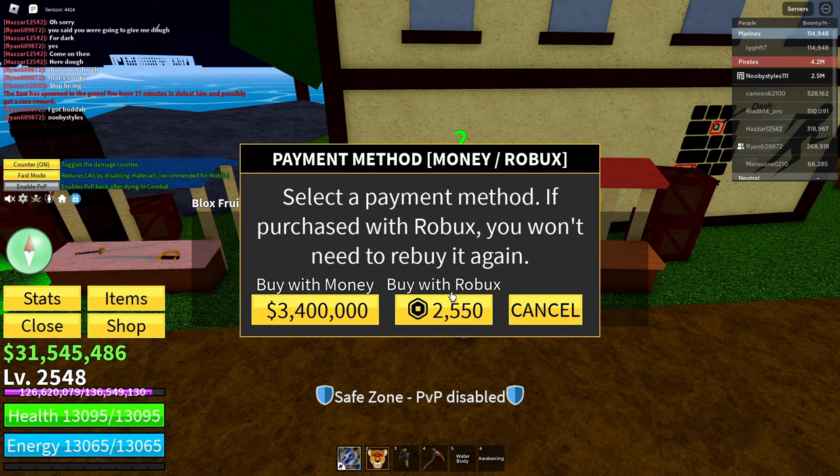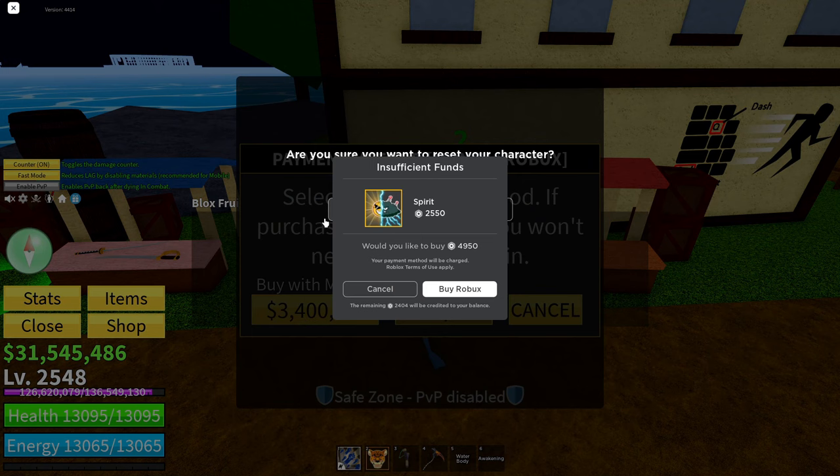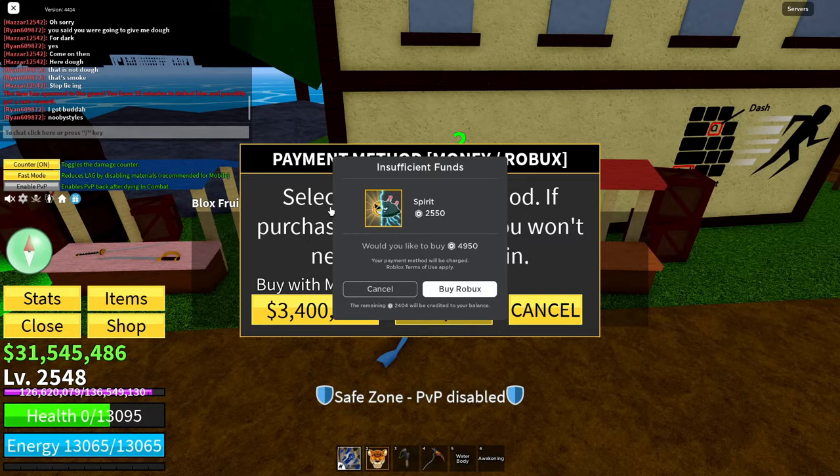If you're on mobile, this next part is a little bit tricky. Go over to the Robux button, click on it, wait until the popup appears, then open it up super fast and click Reset. Click Reset right there. If you're on mobile and can't do this, just click Cancel and then click Reset. Only do this on mobile — this does not work on the PC version of Blox Fruits.